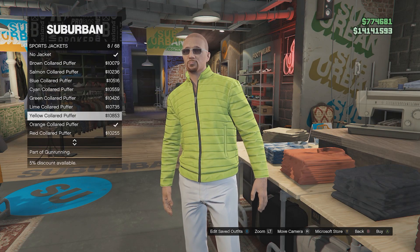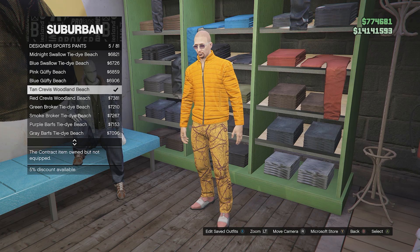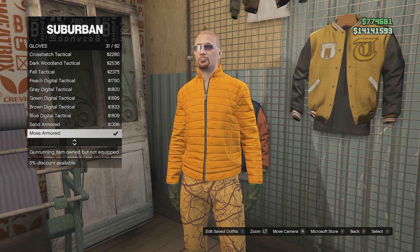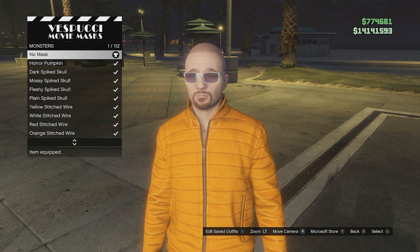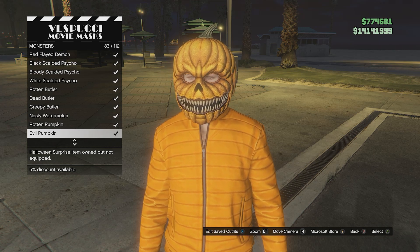Now here's the pumpkin assassin. For the tops go to sports jackets and get the orange collared puffer. Go to pants, designer sports pants and get the tan crevice woodland beach. Go to shoes, rubberized shoes and get the orange trail. Go to accessories, gloves and get the moss armoured gloves. Make your way to the mask store. Go to masks, monsters and either equip the horror pumpkin mask, or if that's not available get the evil pumpkin or rotten pumpkin mask.